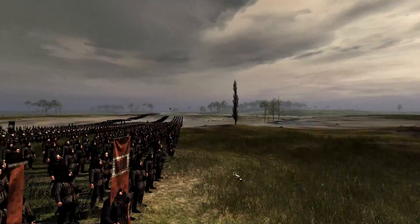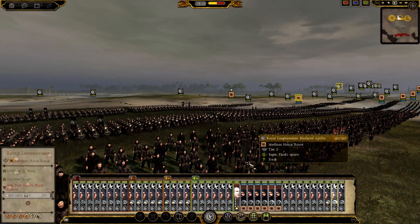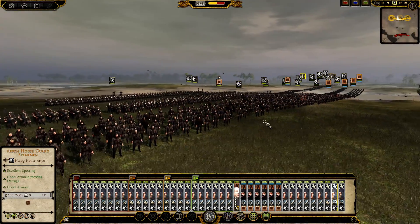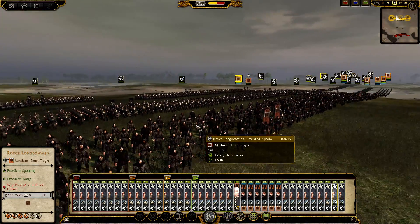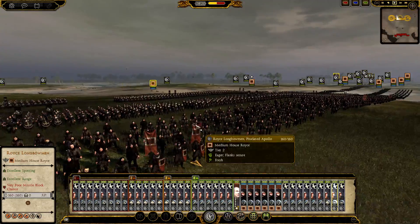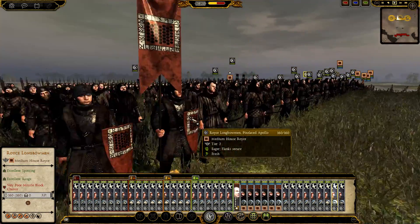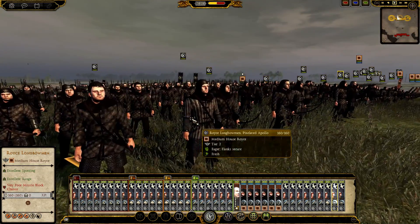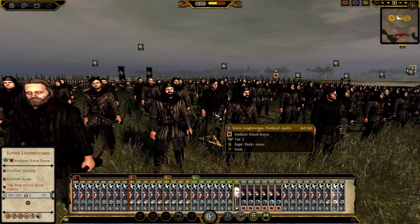I'm going to be playing as the Greyjoys, and you're going to be playing as the Men of the Veil. So do you want to just run through your army quickly, and then I'll run through mine, and then we'll get started? I've got a mix of House Arryn and House Royce. In the front here, I got archers mostly from Royce — nice long bows right in the front. They look very medieval.